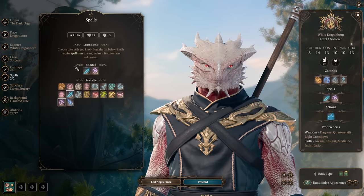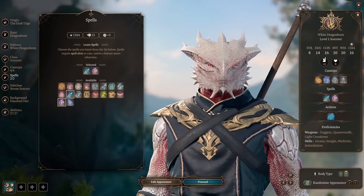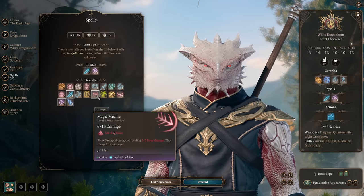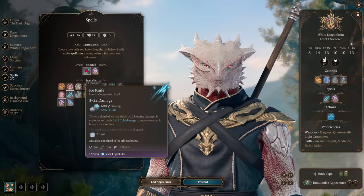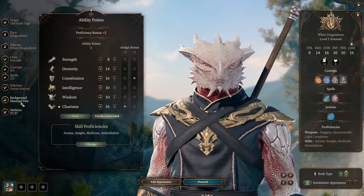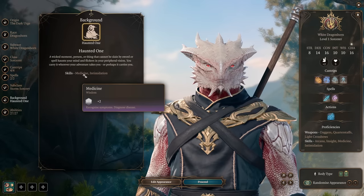We begin with two spells and we'll try to keep our origin and class/subclass features. While we can go for Magic Missile, we will be focusing on cold and lightning damage, mobility, and battlefield control. So our starting spells will be Ice Knife and Thunder Wave. We can pick any background — our background gives us proficiency in Medicine and Intimidation.